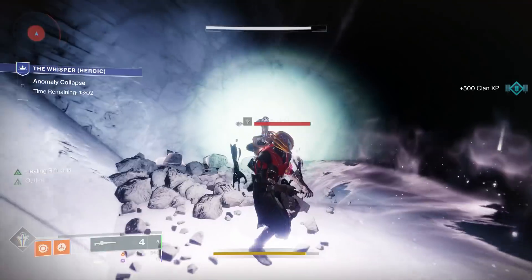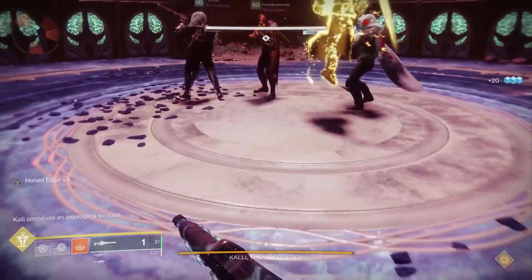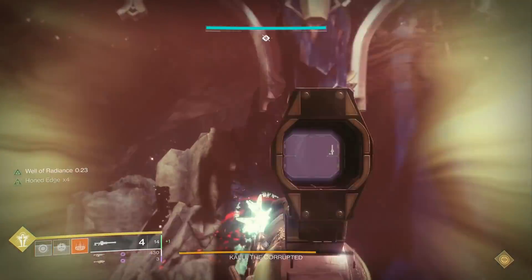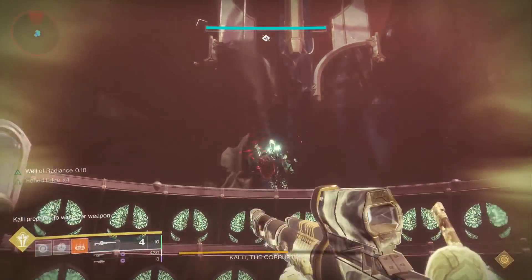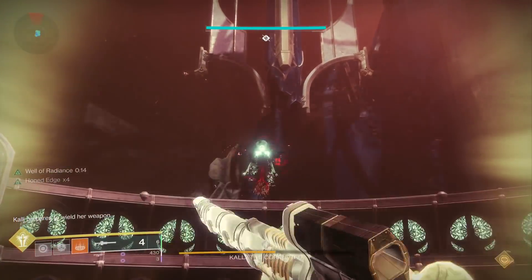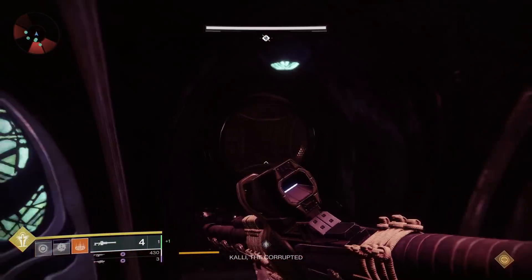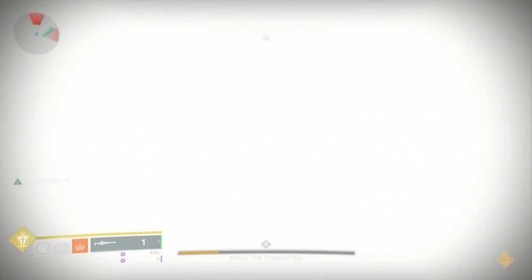Let's talk about the first encounter against Kali. In the beginning you're just holding plates open and killing Thralls — the Burden really won't come up much here and you want to save ammo for those Honed Edge shots. But against Kali herself, with a Well of Radiance, a Melting Point, and as much Riven's Bane gear as we could spare, I hit for over 600,000 damage for a headshot with Honed Edge x4.